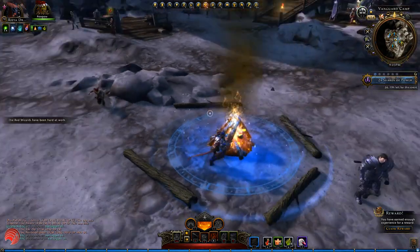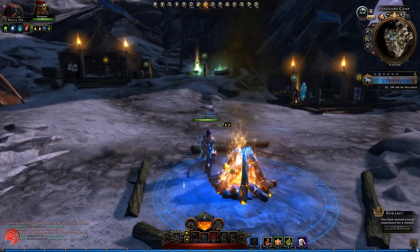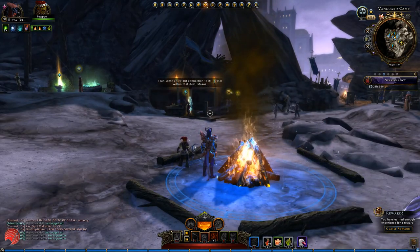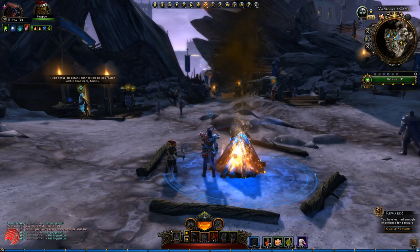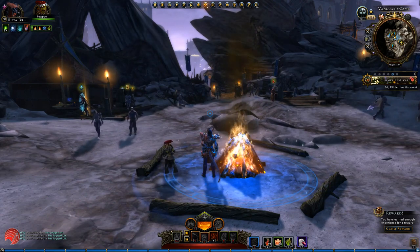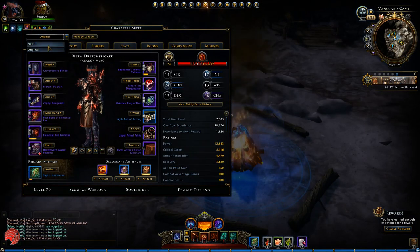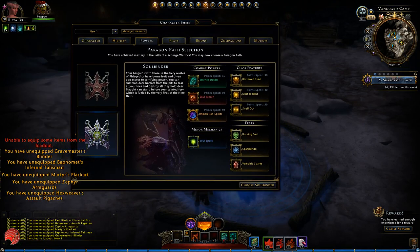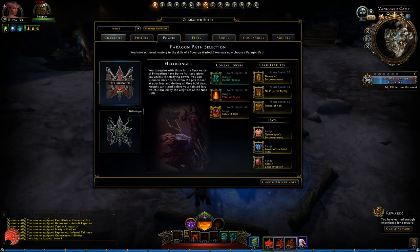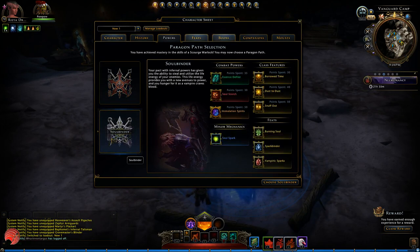Their tap mechanic is the curse part — this is called Warlock's Curse. If you use tap while looking at an enemy, just like the marks from the Great Weapon Fighter, you put a curse on an enemy and this will deal damage to them and also will heal you and allies based on the rest of your build. The Paragons for the Scourge Warlock are Hellbringer and Soulbinder. Hellbringer is all about doing damage, and Soulbinder focuses on your soul mechanic and healing.